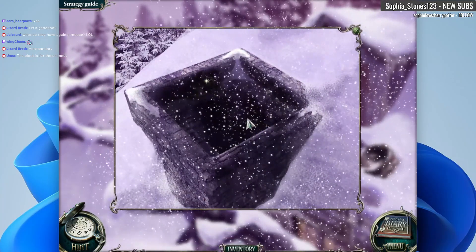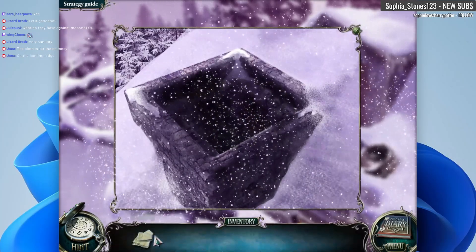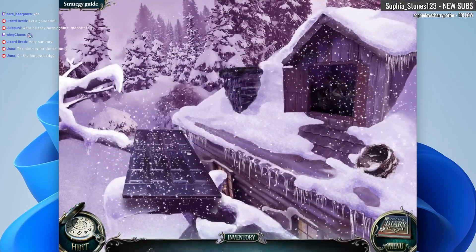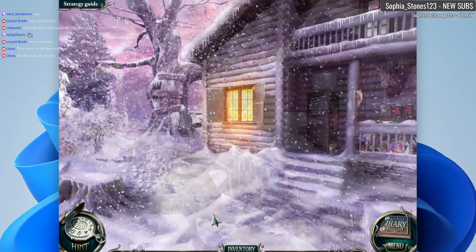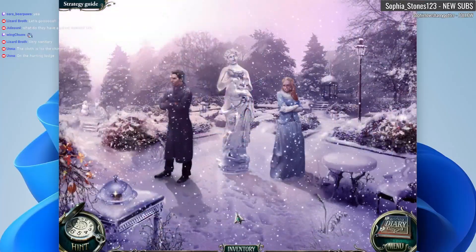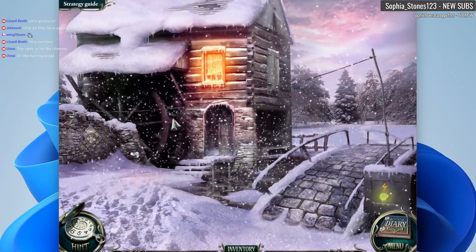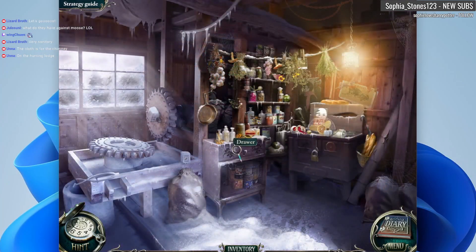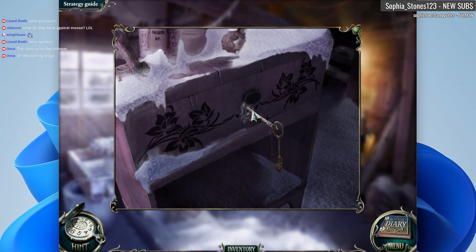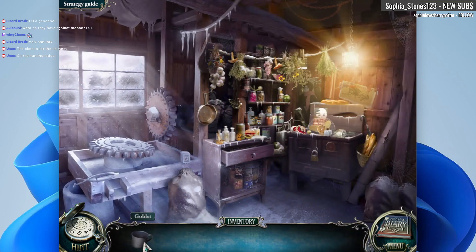All right, let's try. Did it work? It did not work. Oh, it did work! Huh, weird. A milky — let's do this. They look unhappy. The lovely couple is not a happy couple. So we now have a goblet.